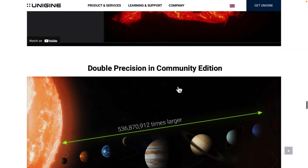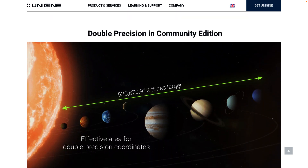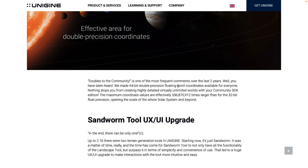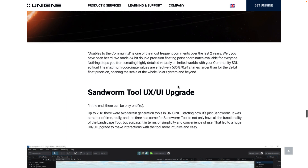Another big feature: double precision coordinates, which has always been in the paid versions, is now available in the free edition — a heavily requested feature. Now, I previously said this gives you universe scale — that's wrong. It gives you solar system scale, but that still allows you to create quite large games. The maximum coordinate values are 536,870,912 times bigger than with 32-bit precision. So: solar system scale, not universe scale.